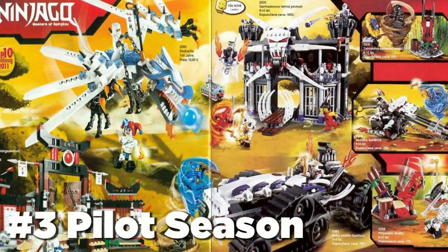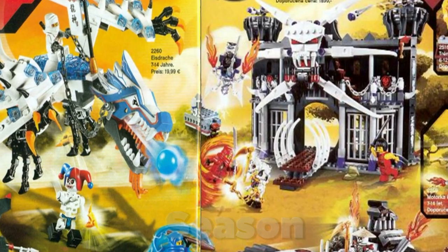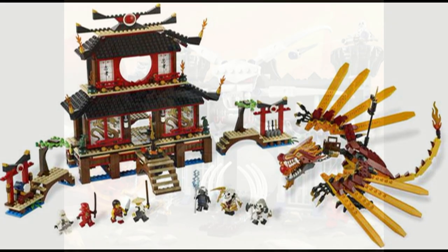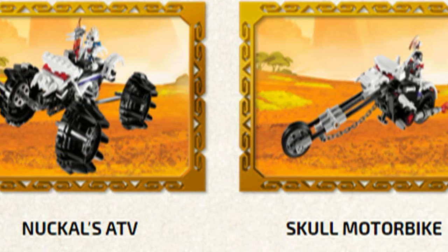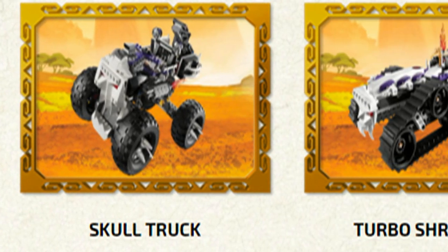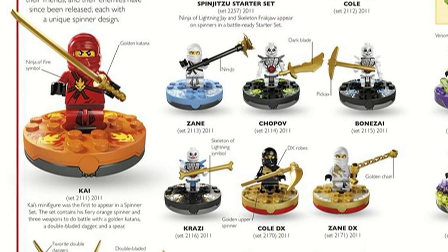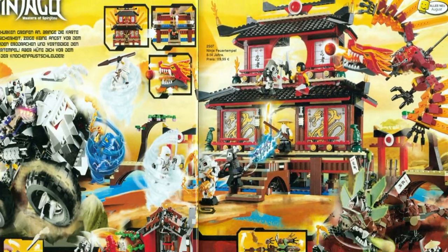The pilot season of Ninjago was one of the most underrated set waves in my opinion. Almost all the sets are good, with the exception being the Blacksmith Shop, and there were many standouts — the Fire Temple being the best in my opinion, with Garmadon's Dark Fortress a close second. They managed to make many different types of skeleton vehicles, each being good without becoming redundant, and the dragons were solid though nowhere near as good as today's dragons. The spinners were also at their peak during the pilot season, and as a whole the wave was really good, which is why it's so far up on the list.